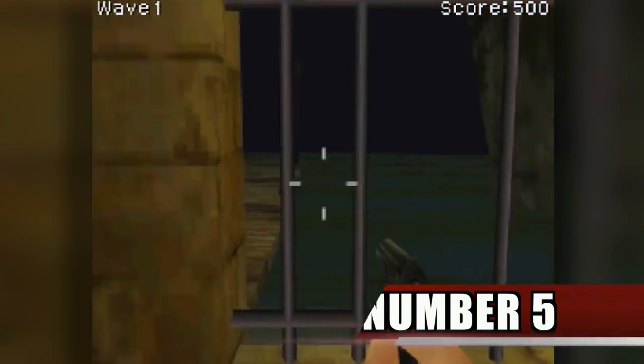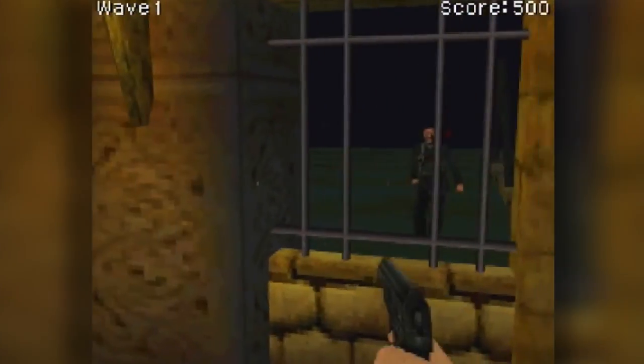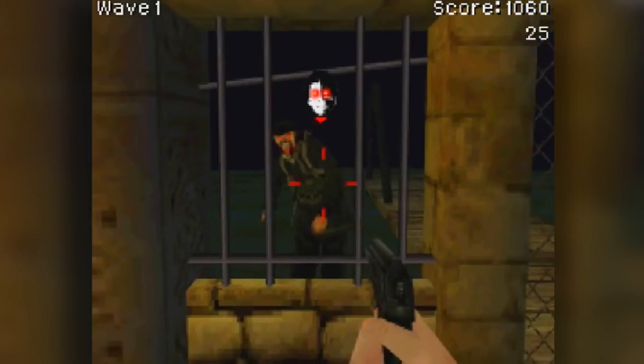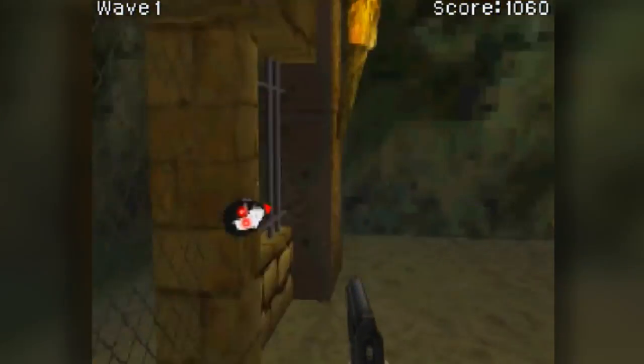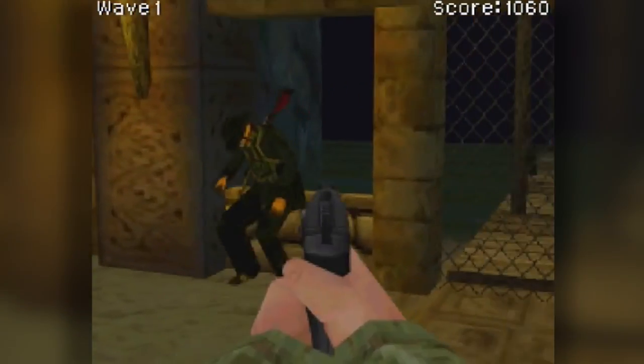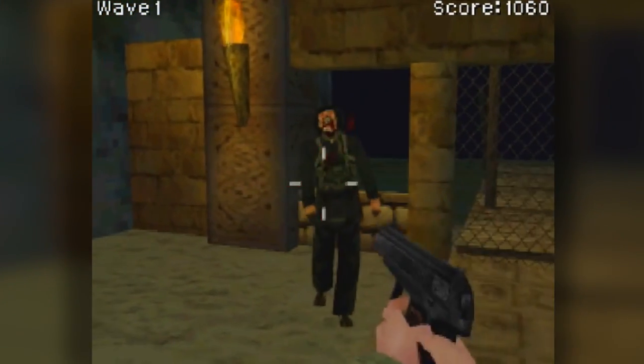Number 5. In the Nintendo DS version of Black Ops, there is no specific Hellhound round in any of the zombie maps. Hellhounds can appear from Round 5 and have an increasing likelihood of appearing each round. These Hellhounds only spawn coming from the barricades like zombies, and will knock down the barricades by jumping on them.